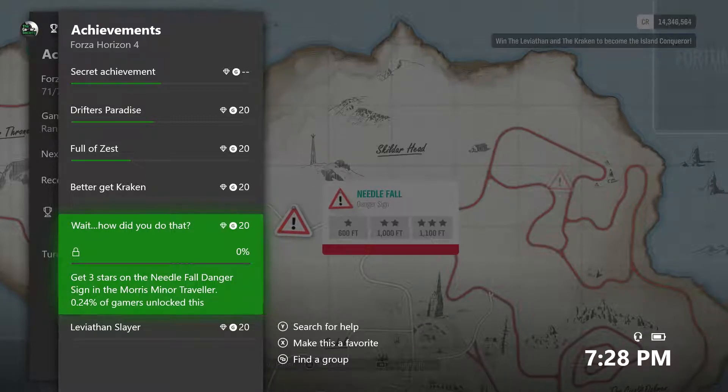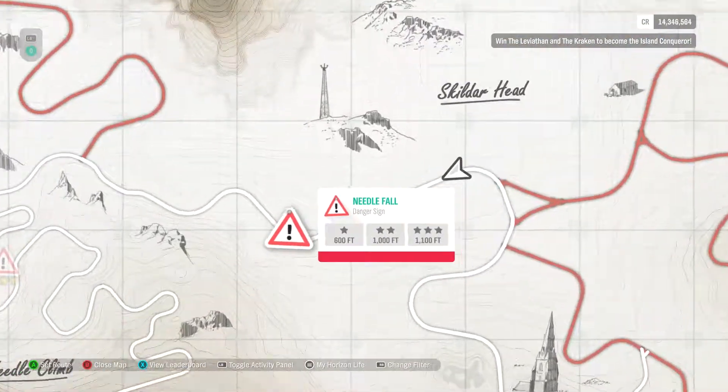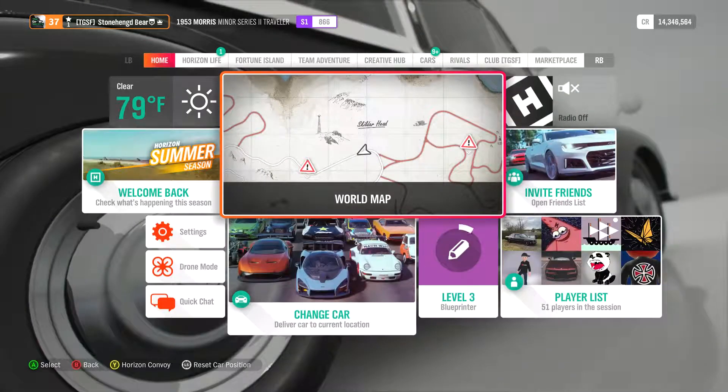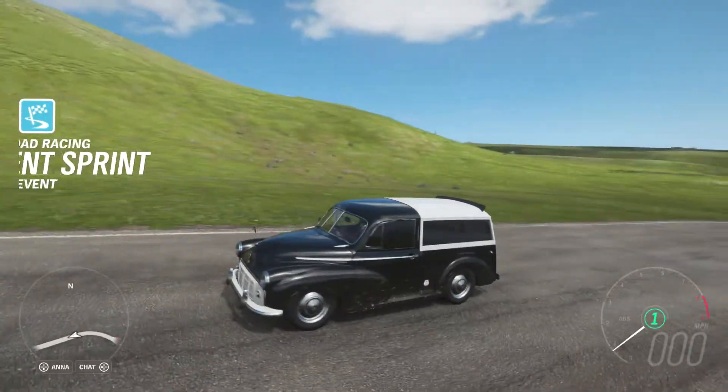Get 3 stars on the Needlefall Danger sign and Morris Miner Traveler. First off, don't get them confused — there's two Morris Miners. Make sure you get the Traveler. It's the one that looks like an old school pickup truck with the back on.